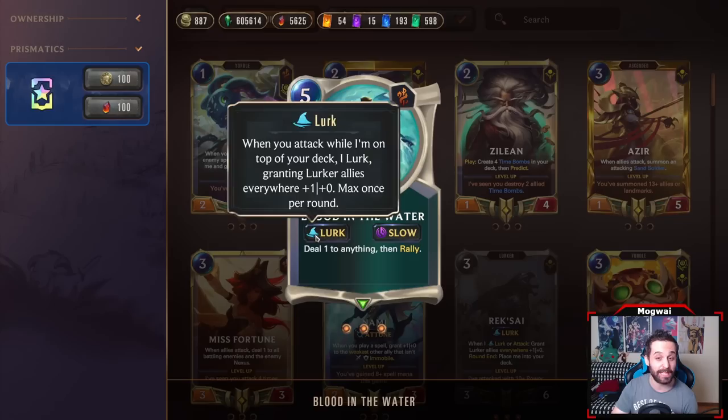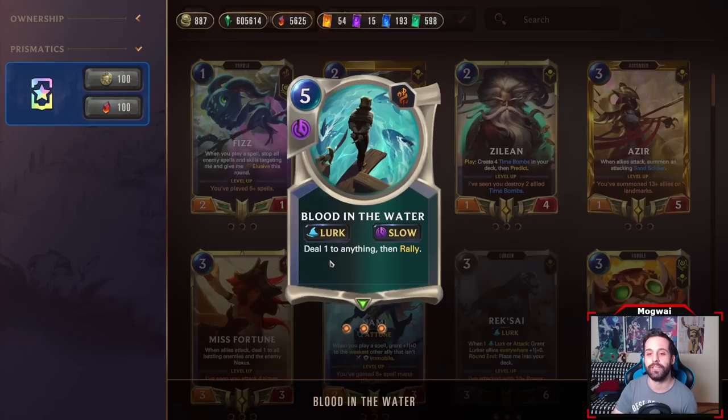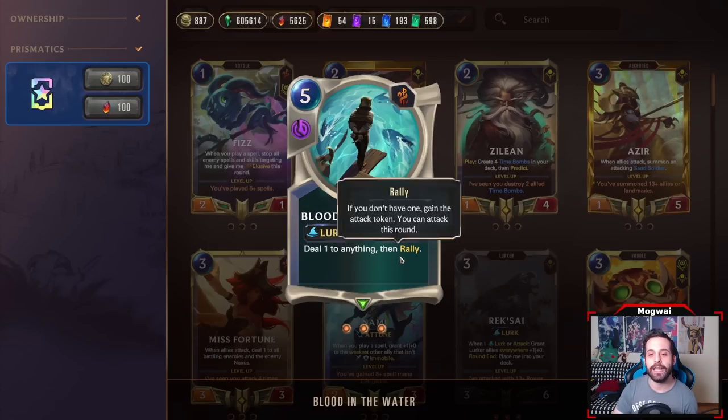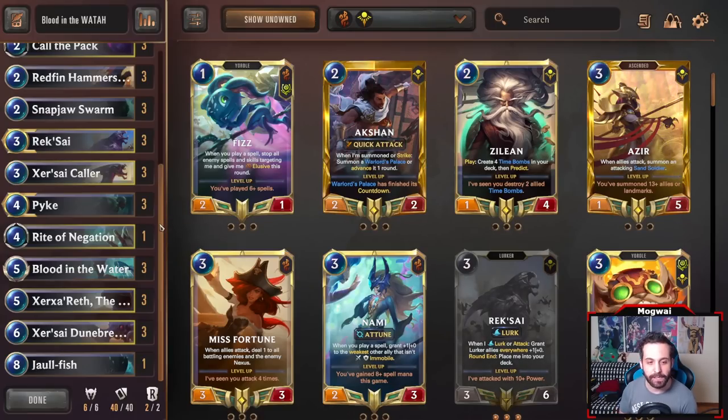Blood in the Water is a five-mana slow speed spell that also Lurks. Very important when you're building Lurk — you want Lurk cards generally. It deals one damage to anything and then Rallies. How good is this card for the Lurk archetype? In my opinion, it is extremely good.